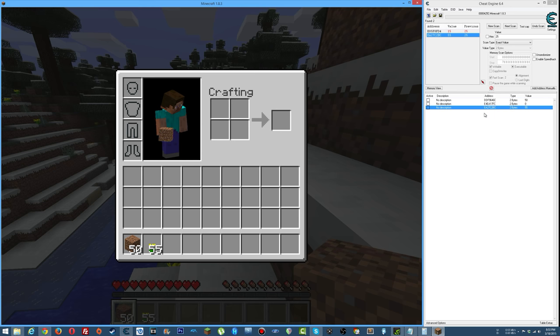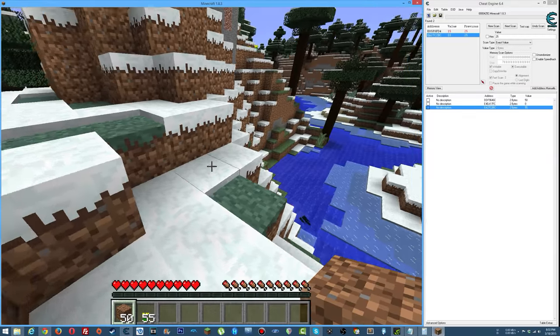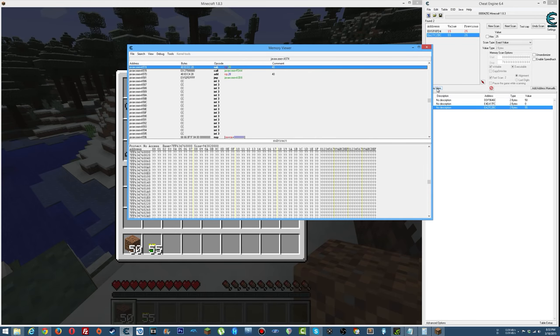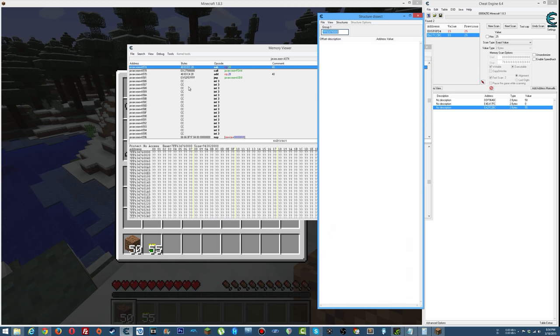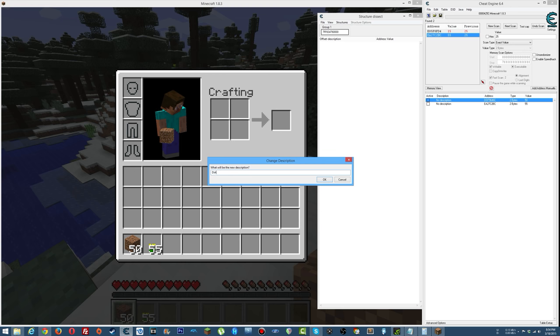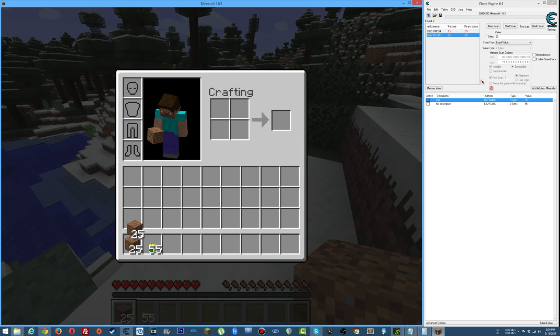Now, if you find a diamond or whatever, and you have a memory address that's working correctly and modifying as expected, click 'Memory View.' Then click 'Tools' and select 'Dissect Data/Structures.' Take this address — first delete the one we know is no good — double-click and copy the address of the working value.